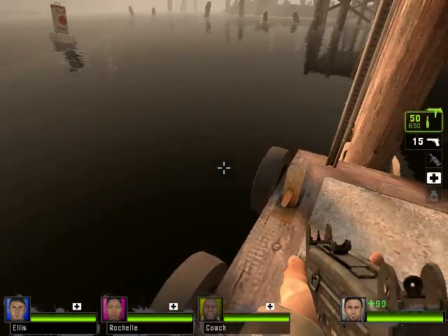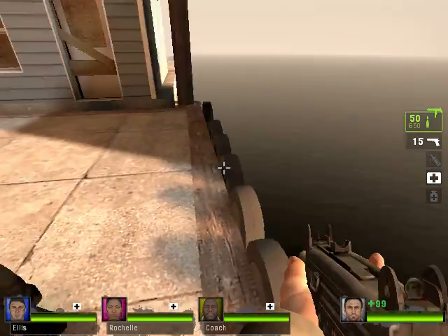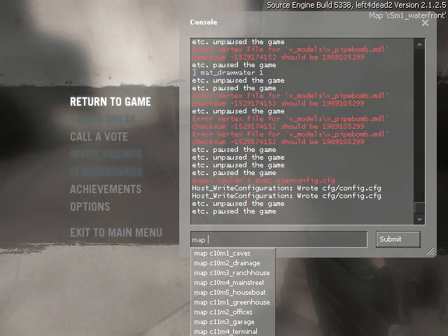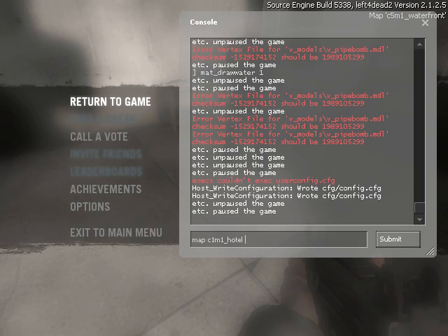Hello guys, this is me the monster and I'm doing a tutorial on how to increase your FPS in Left 4 Dead 2. Let's start. First, start a map by going to campaign, Mission 1, Hotel, or whatever map you want.